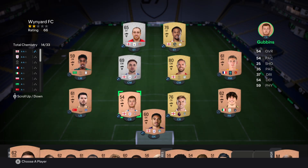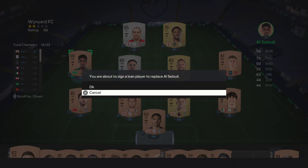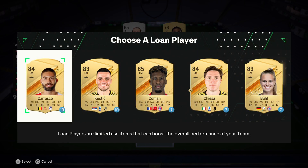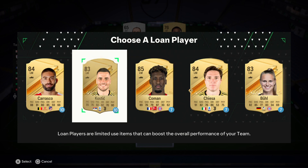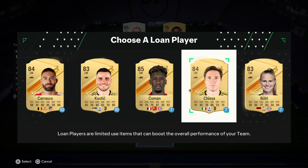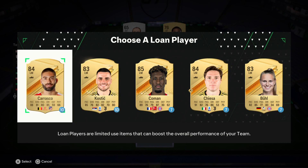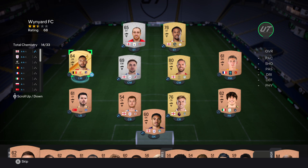Select any player to replace with a newly signed loanee. I think we'll get rid of Aksu. Options are Carrasco, Kostich, Koman, Kiesa and Buell. 85 pace — I'm looking for something a bit more evenly spread out across the board. Might be Kostich at the moment — but actually I'm going to go for Carrasco. Loan players join your club for a set number of games before they leave — hopefully they'll help you win a few games.